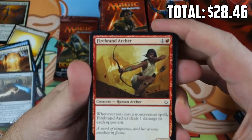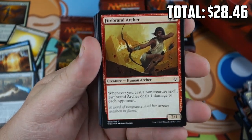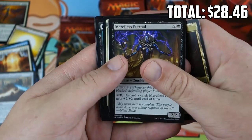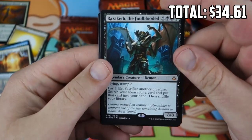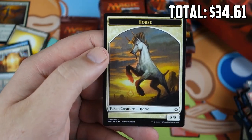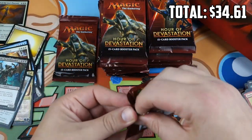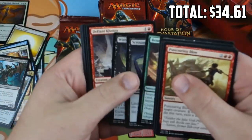Have we had our first common be Firebrand Archer for like five packs in a row? I feel like we've had a ton of Crypt of the Eternals. Merciless Eternal, Saving Grace, Razaketh the Foul-Blooded — another Mythic, sweet — and a Horse Token. These might actually be worth something since they're attached to a Mythic, and the Horse is actually really good. It's probably worth saving your Horse Tokens if you open them.